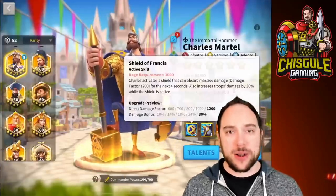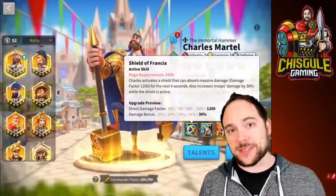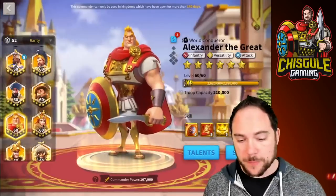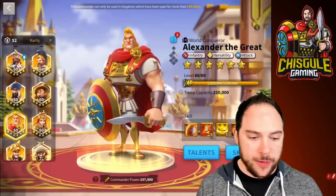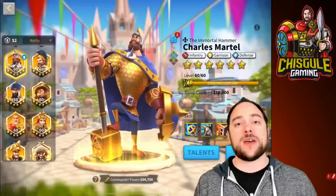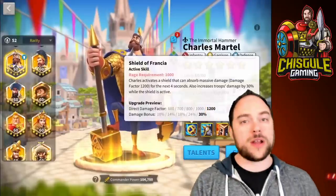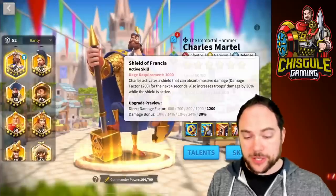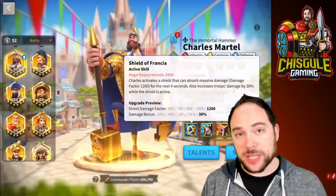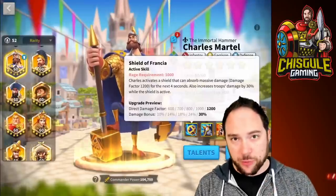There are other commanders that have entered the game that produce shield effects, and those shield effects for the most part do not stack. For instance, a Charles Martel shield is not going to stack with an Alexander the Great shield — the higher power shield overrides the other. What's also really interesting about this skill is that although it says you increase the damage you deal by 30% while the shield is active, it's actually a 4-second duration 30% damage boost.